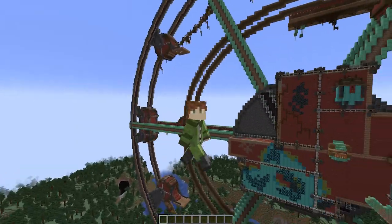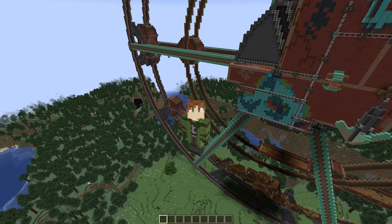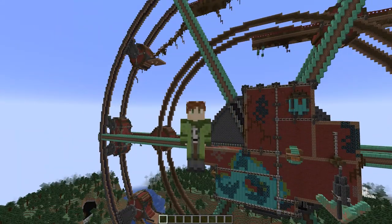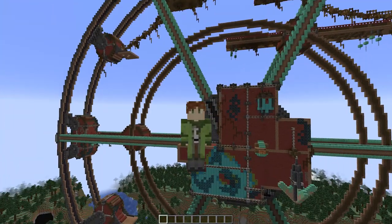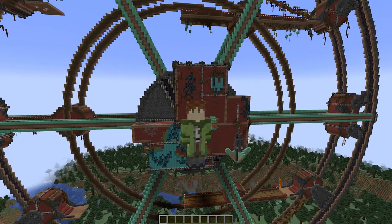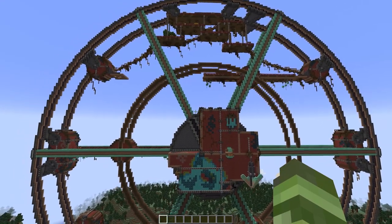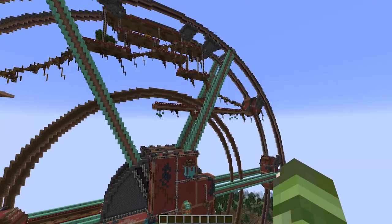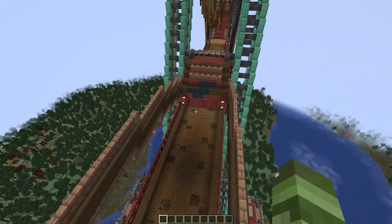Every single 1.19 block currently released — as of April 20th, the day I'm recording this — is in this build. We have the allay, we have the frog, and we have a lot of items in here like echo shards, respawn compasses, and all sorts of fancy stuff. So let me give you a tour. We're going to start in this little elevator that I already showed you the inside of — that's a perfect place.